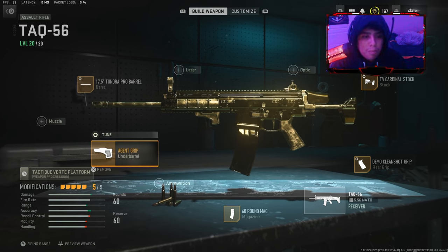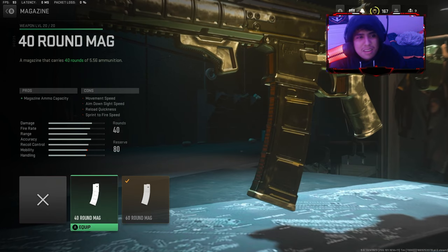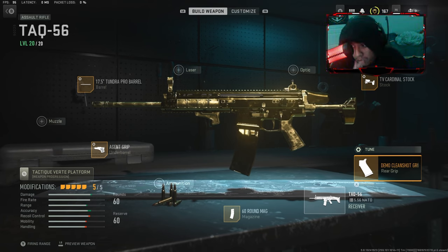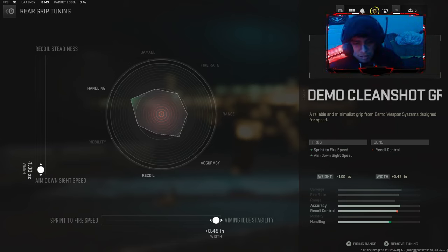Use the ancient grip because it is a very good attachment — or you can use any grip. For tuning, set it for recoil and then aiming stability. If you wanna rock with a 60-round or 40 mag, y'all can just do that. I also got the Demo Clean Shot grip. Here are my settings for the tuning: aim down sights and knee stability.